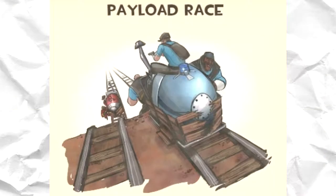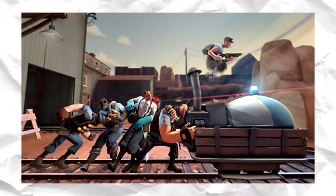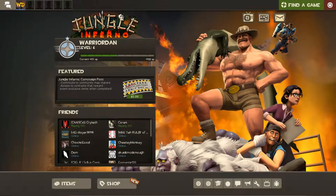Banana Bay is a community-made payload race map, where both teams fight to push their cart along a rail towards its destination, while simultaneously attempting to prevent the enemy team from doing the same with their cart. On most maps, this can lead to chaos, with half of your team focusing on chasing down enemies, while the other half stays near the cart and attempts to push their way through the mayhem.